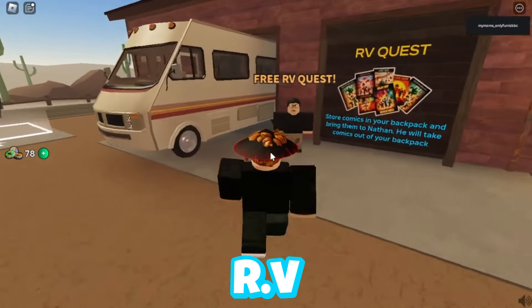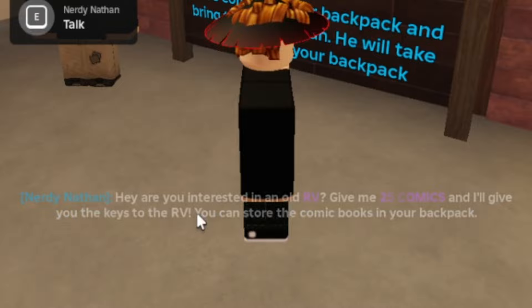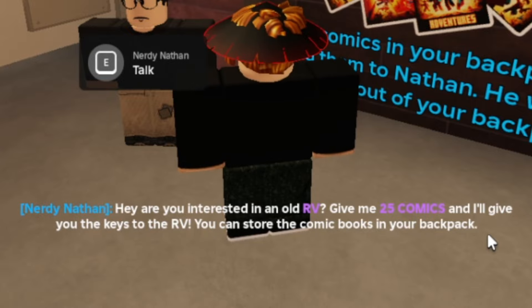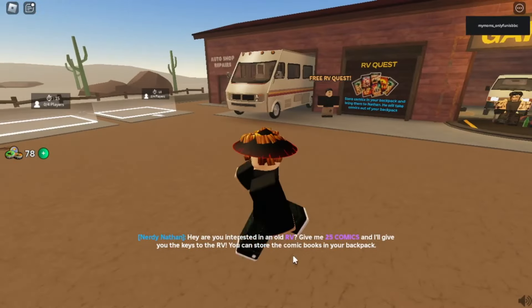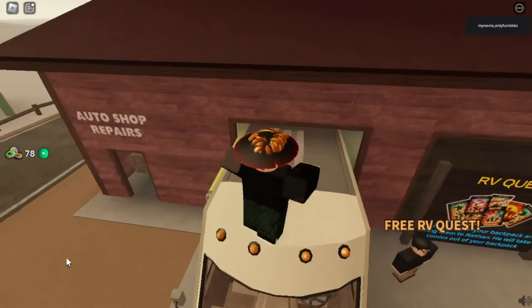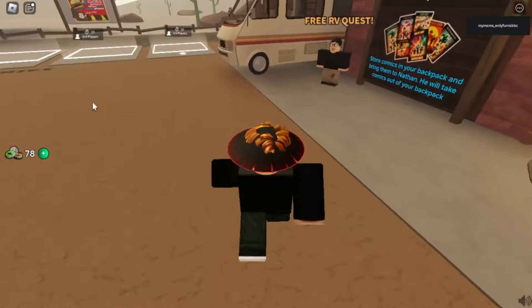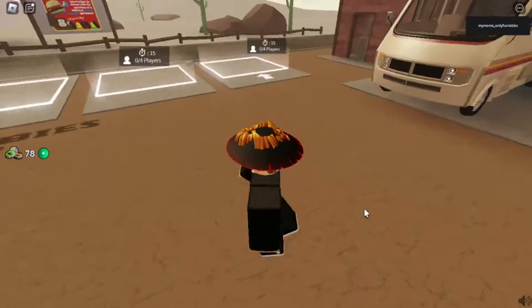There's a free RV quest. A guy asks: give me 25 comics and I'll give you the keys to the RV. You can store the comic books in your backpack. So basically you need 25 comic books, which I'll show you how to get, and you'll get this RV — which is actually pretty cool because I'm pretty sure you can find up to like five per game.